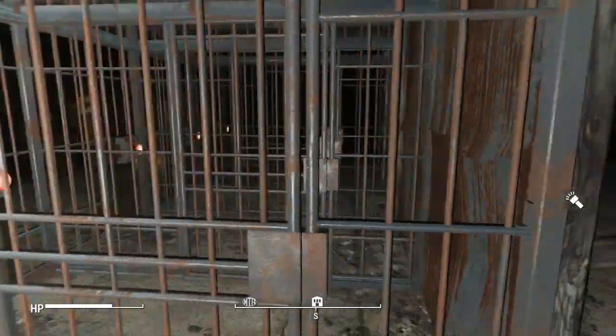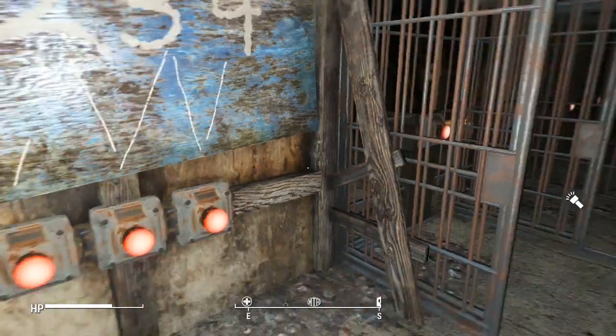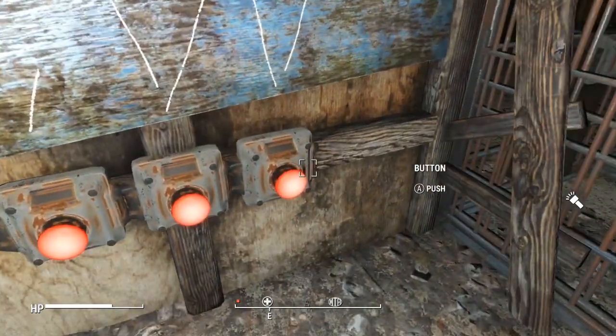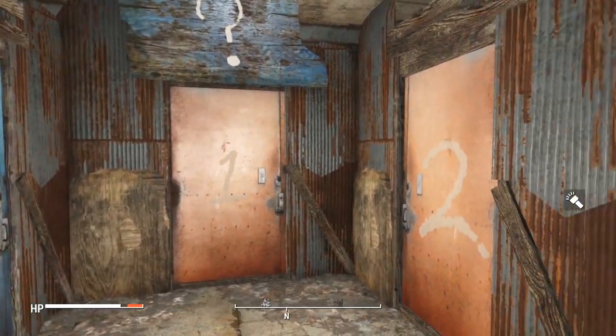In addition to these traps, there are also a couple of puzzles to solve that stop you from progressing through the maze. One involves a combination of buttons and doors, and the other forces you to guess which door is safe, with the others containing deadly traps.